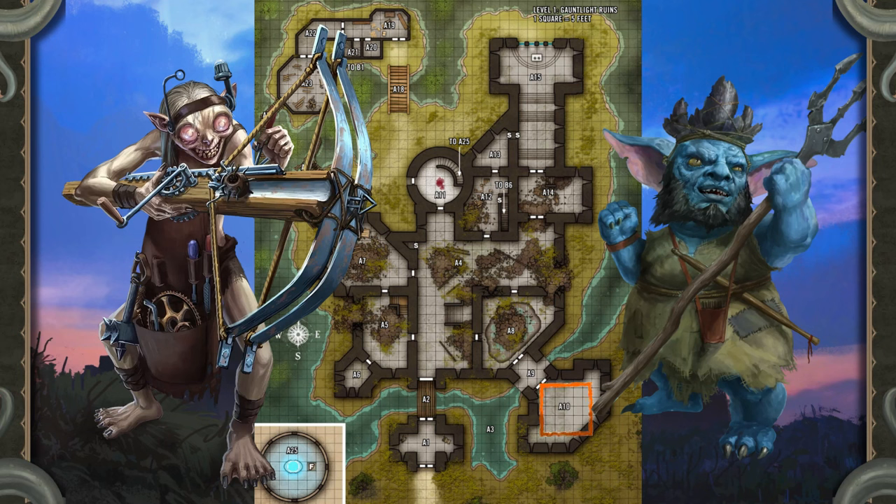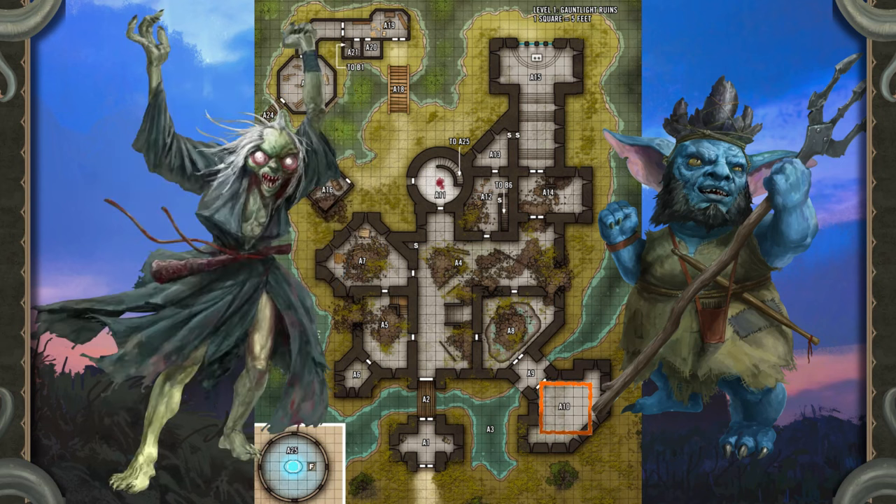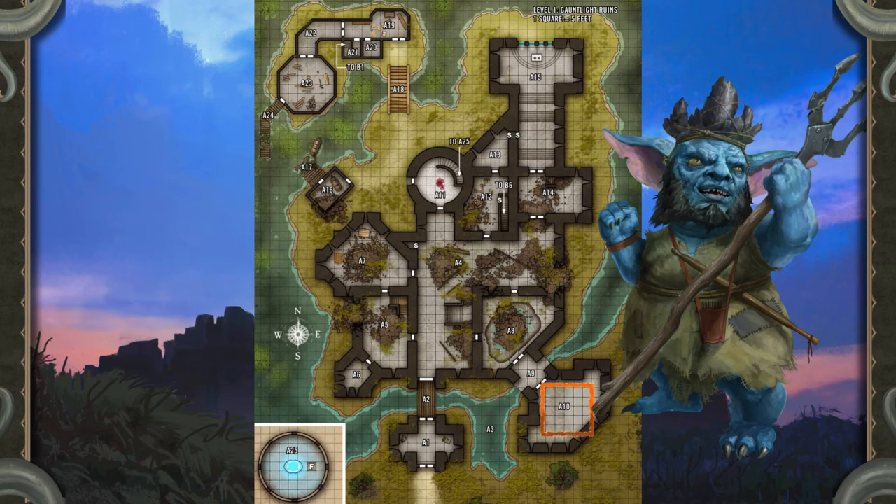Sidequest: Boss Skrong hates the mushroom-eyed people, and promises the heroes a big pile of shiny gems if they go downstairs, kill them all, and defeat their king. He describes the king as 'a magic priest mushroom-eye guy who can hurt your brain just by looking at you.' Boss Skrong doesn't actually have any shiny gems, and if the heroes do his quest and return with proof, he realizes that the heroes are tougher than the Morlocks — and that he made a terrible mistake in promising treasure he doesn't have. He instead throws himself at their mercy and agrees to abandon his plots against Otari forever.